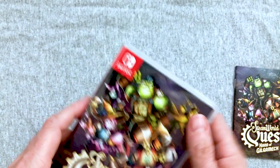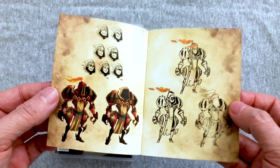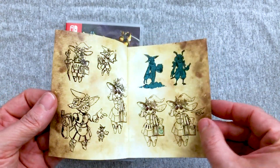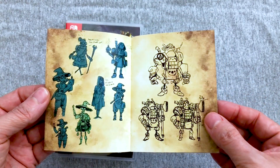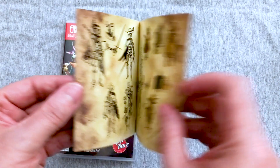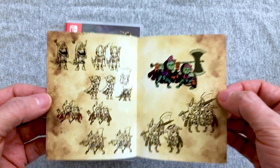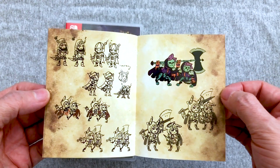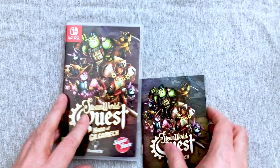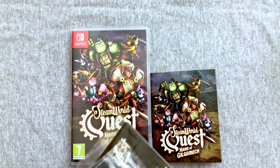There is the cartridge — it's a beautiful cartridge. Now let's look through the booklet before the let's play. It looks like a concept art book, which is fine — I like seeing the progression of things, where they started and where they ended up. It would also be nice to have controls laid out in a manual, but I'm old school like that. Alright, there's the art book — we'll come back after the let's play and open the cards to see if we can get a complete set.